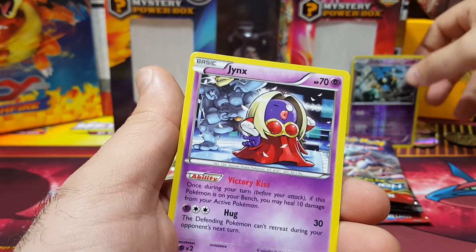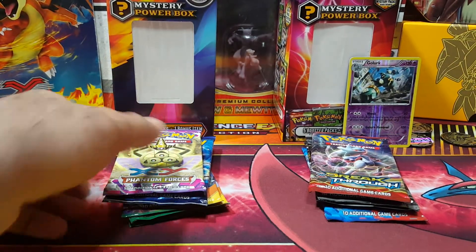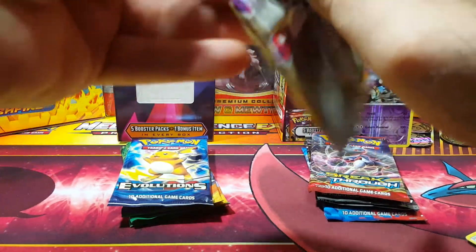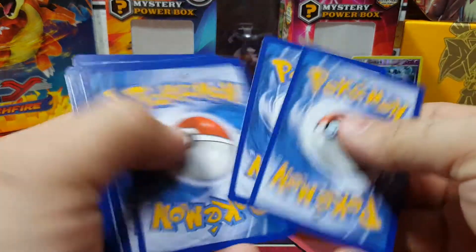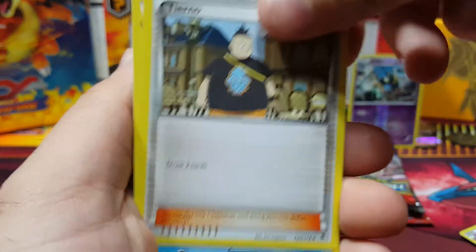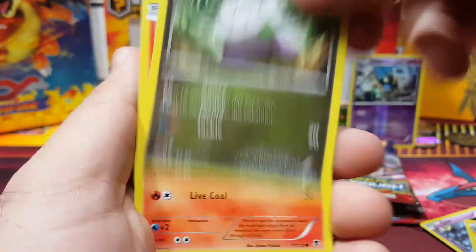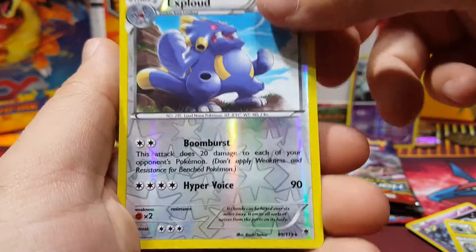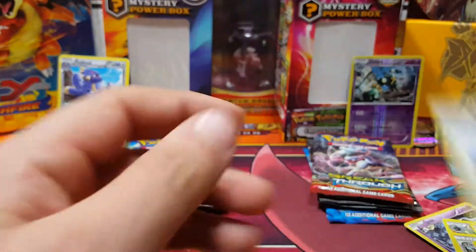Furious Fists pack — Pancham, Special Energy, Clefable, Magmar, Pancham, Go, Litleo, Scraggy. Got a reverse rare — Jynx! Okay, left side now: Boldore, Tyranitar, Lumineon, Fletchling, Munna, Goomy, Litleo, Fennekin, Exploud, another reverse rare — Bronzong. So far we're like equal.